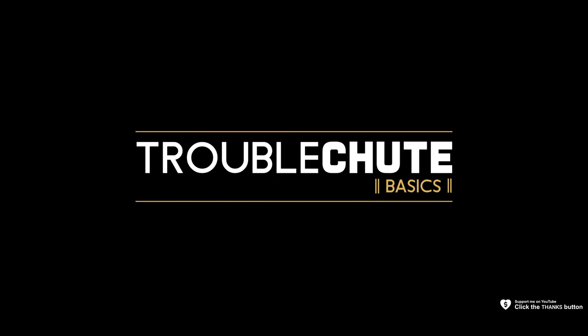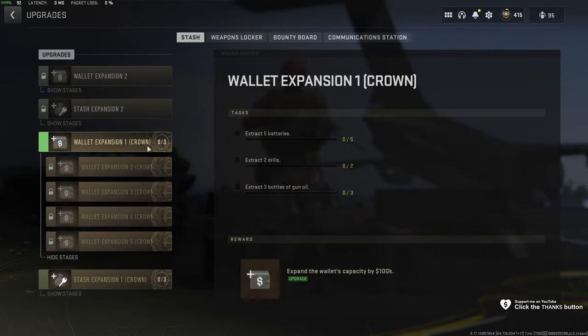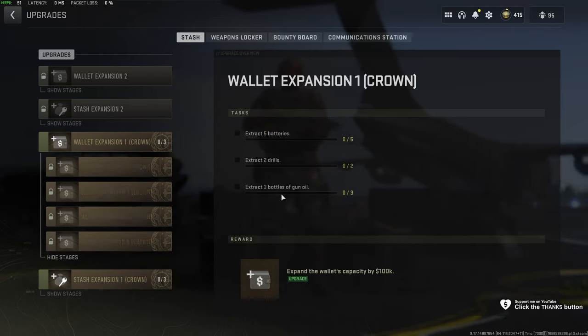In this quick guide, I'll be showing you Wallet Expansion 1 for Crown. In this one, we need to collect five batteries and extract with them, as well as two drills and three bottles of gun oil.